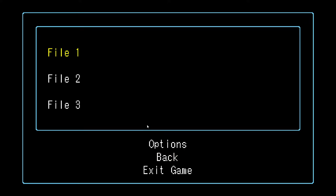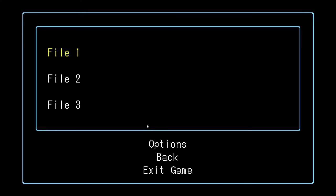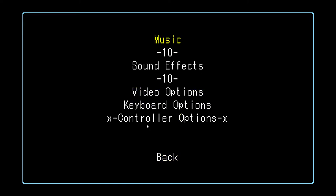This kind of game with pixel graphics particularly works better with Vsync anyway. I notice controller options aren't implemented yet, and there's also no way to go back by pressing the B button on the controller — I have to go down to where it says 'back' and press A. It might be nice to have that option.